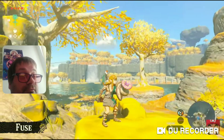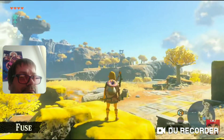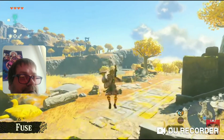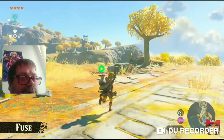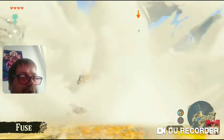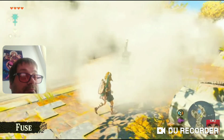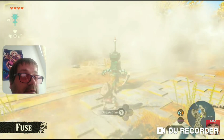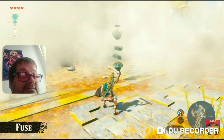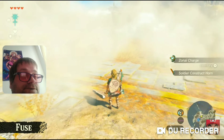Now, you're probably wondering if this has any use. Well, this mushroom is actually a Puffshroom. Let's fight an enemy with this. I blocked with the shield — there's smoke now, like a smoke bomb. The enemies lost sight of Link, so... attack! Even if you struggle with combat, you can take down enemies using similar methods.